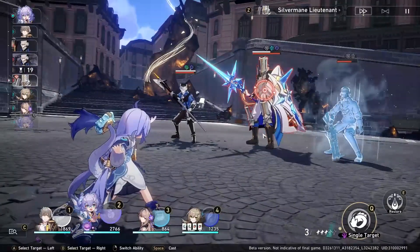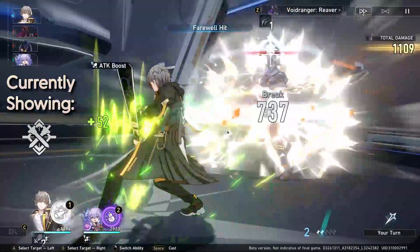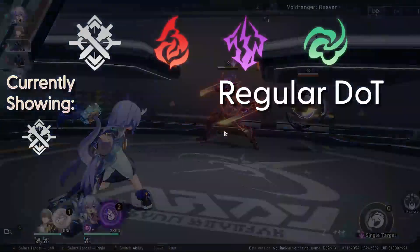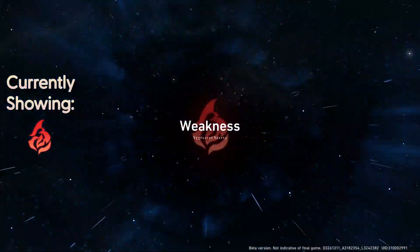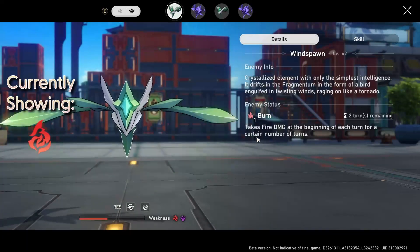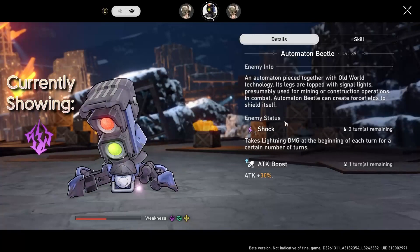None of these effects are super crazy, but each element does have its own effect for when you inflict a Weakness Break on an enemy, so I feel like they are definitely worth noting. Starting with the regular DOT elements — Physical, Fire, Lightning, and Wind — these four all apply DOT for two turns when you inflict Weakness Break. You'll notice with some of these clips that the pop-up will only say one turn, because the DOT triggers once before I'm able to inspect the enemy, so it'll say one turn remaining.